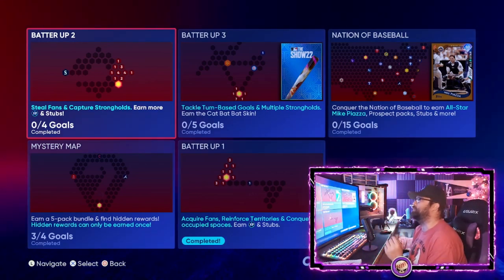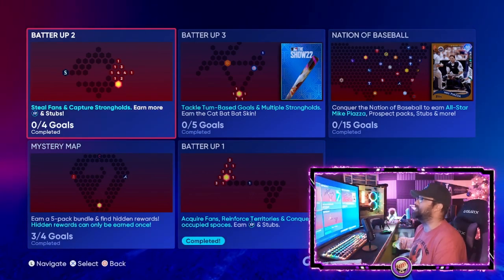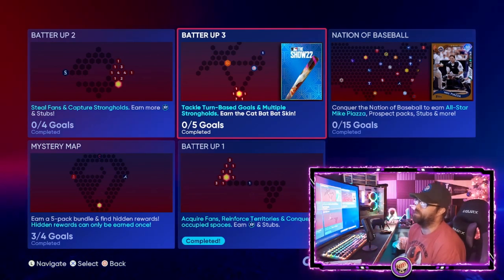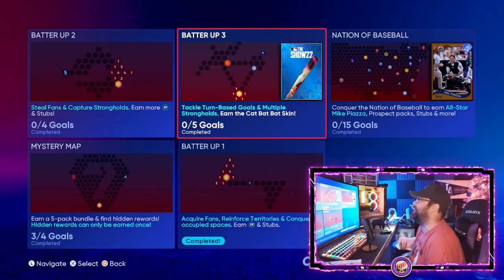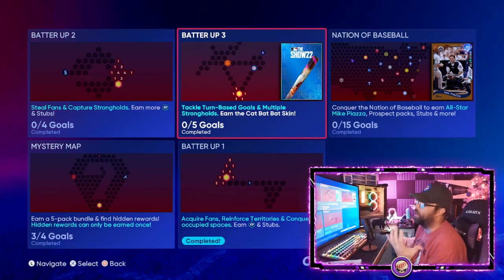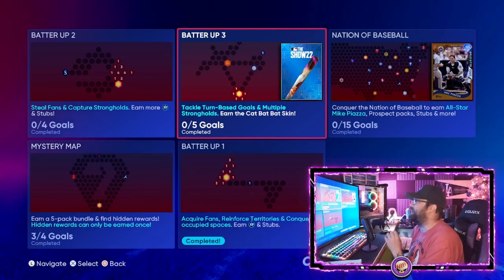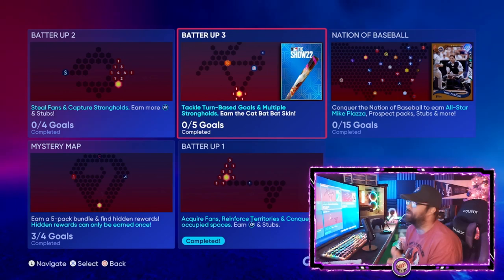These are all turn-based actions within MLB The Show's Diamond Dynasty mode. Batter Up Three teaches you how to tackle turn-based goals and multiple strongholds — not every map will have these, but they're good to know. Once you learn these steps, you'll be able to complete any Conquest map they add throughout the year and get all the rewards, including tons of free packs.